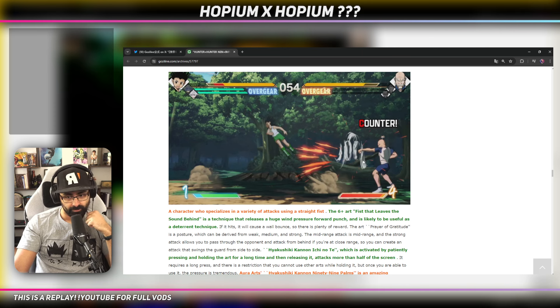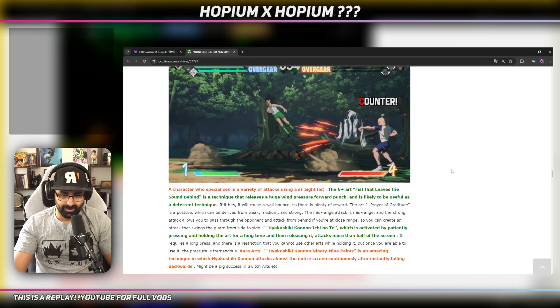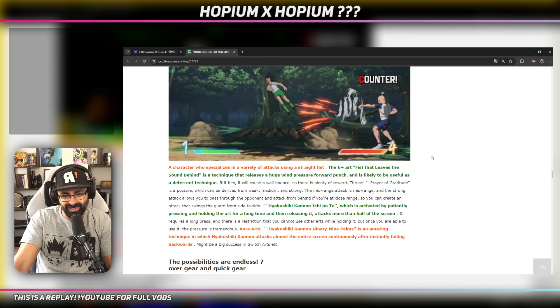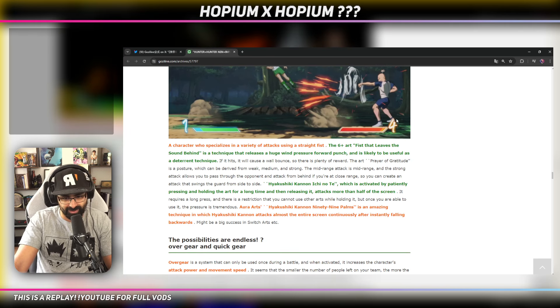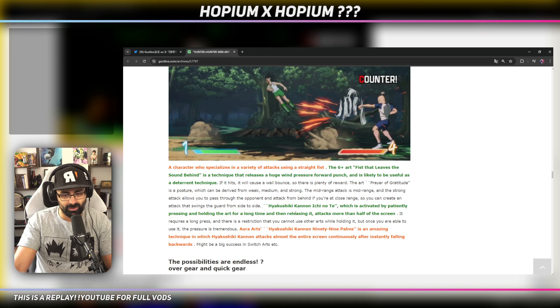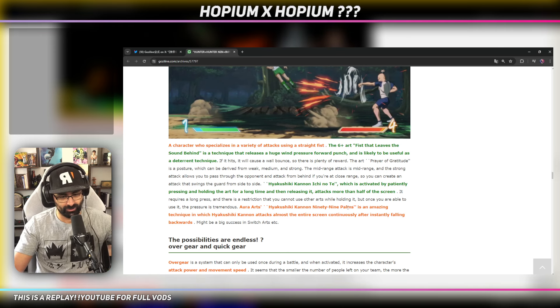And Netero - I love Netero. One of my favorite anime archetypes is old overpowered man. Netero in Hunter x Hunter, Yamamoto in Bleach - when the old man is gassed I think it's cool. Six Hearts of Peace leaves a sound behind you - that's like a Jiren thing. The midrange attack is midrange, and by patiently pressing and holding - okay so you can hold. He has hold stuff, and usually when characters have hold stuff and variable timing you get some very interesting combos where you have to hold a certain amount of time.